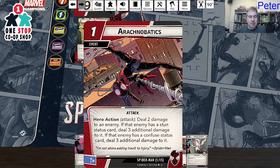We got Acrobatics — actually it's Arachnobatics, a Spider-Man Miles card. It's a hero action: deal two damage to an enemy. If that enemy has a stun status, deal three additional damage. If the enemy has the confused status, deal three additional damage. So if it has both, that's an additional six damage for a total of eight!